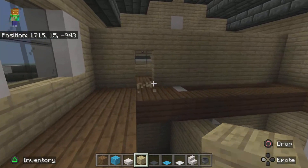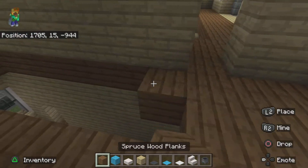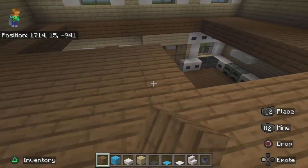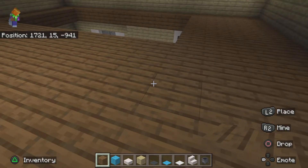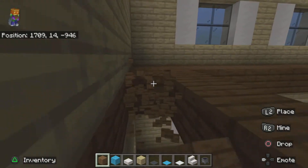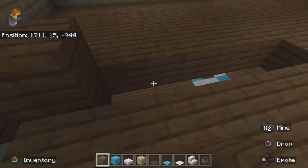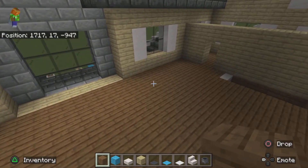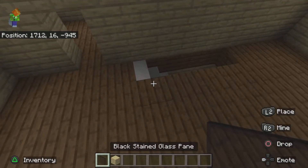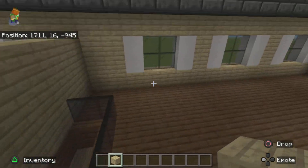Add a door there — it just helps line things up for the blue room later. By the way, if I sound sick, that's because I am. I've pre-recorded a lot of videos so that's why you've been seeing so many. Anyway, we are done with this section. Now clear your inventory, get your black stained glass panes and birch wood planks, and add black stained glass around this area.